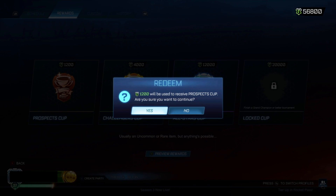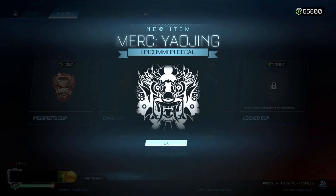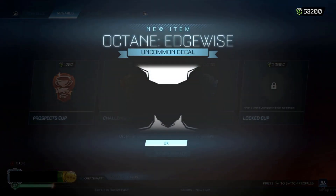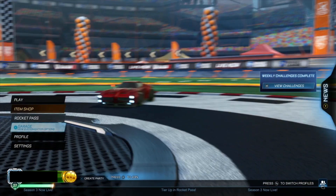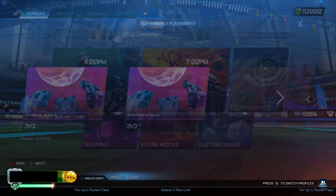First Prospect Cup of the season. We're starting with a Merc decal - very fitting. I'm never going to use the Merc. And we're back-to-back Merc decals. Octane Edgewise - this decal actually looks pretty decent. I mean, I don't use the Octane but it looks decent. And here's the Dominus. I'm going to make a new preset - my preset isn't very different to normal anyway, it's pretty plain. Let's just carry on going.